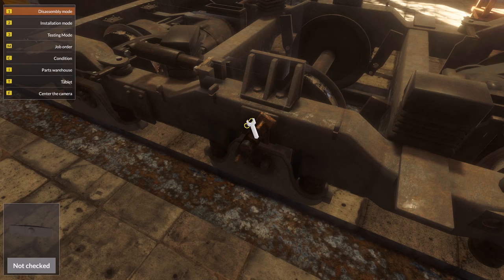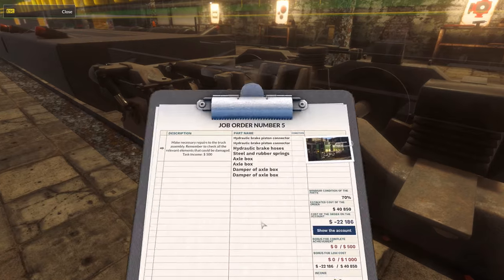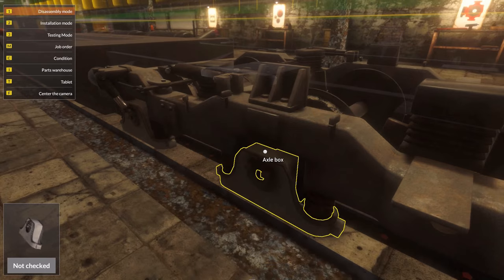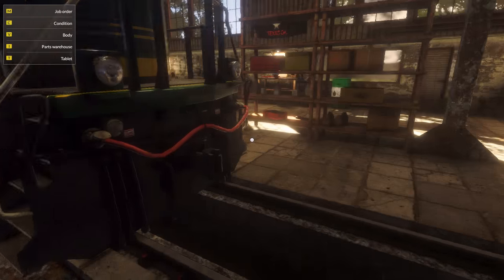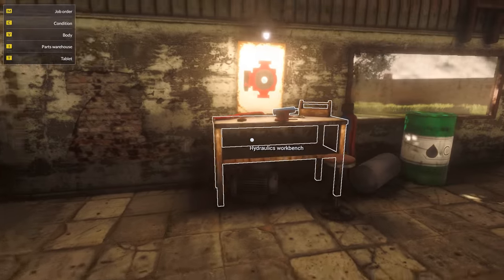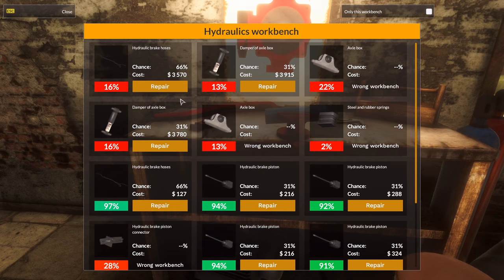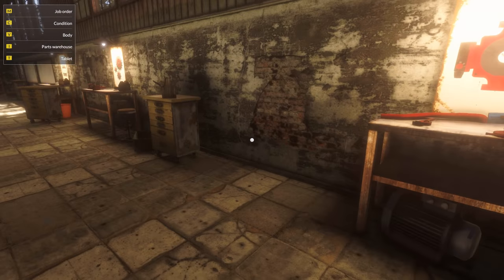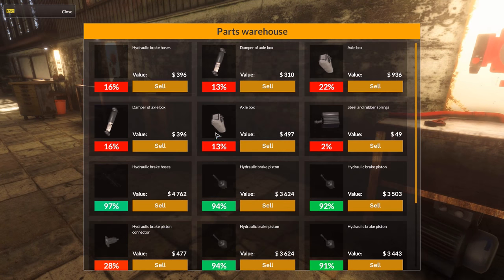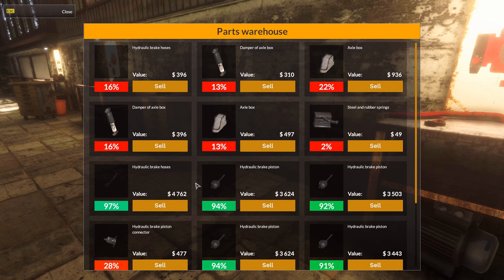I thought that brakes were all pneumatic on trains. So if you were to lose pneumatic pressure, they would automatically apply. Hydraulic brake hoses. The problem is I did not sell off my previous things, so now I might not exactly know what is to be repaired.